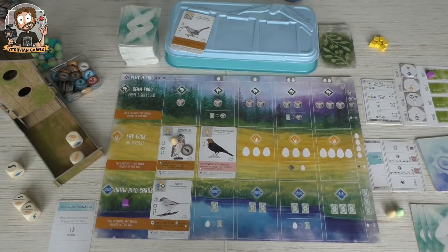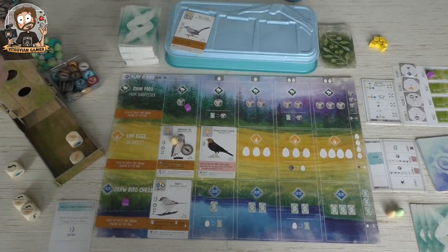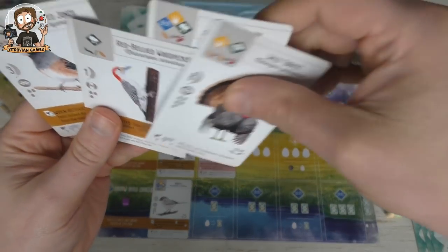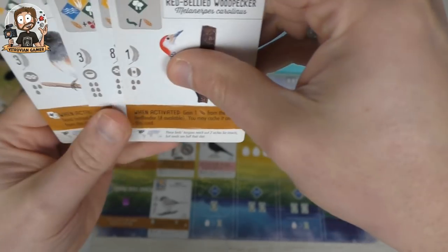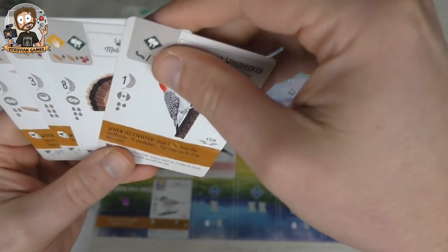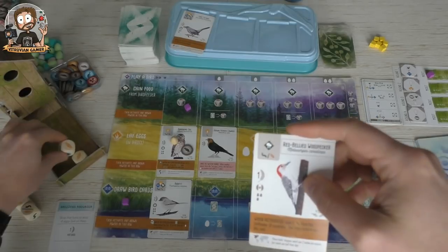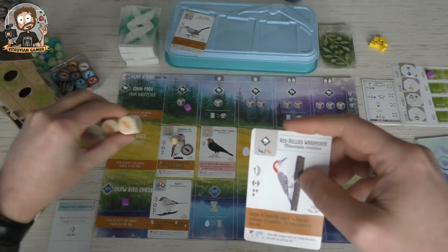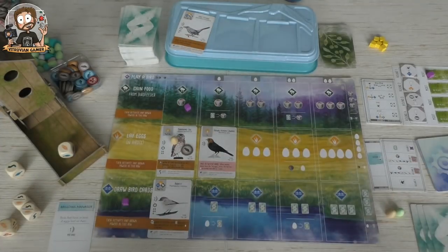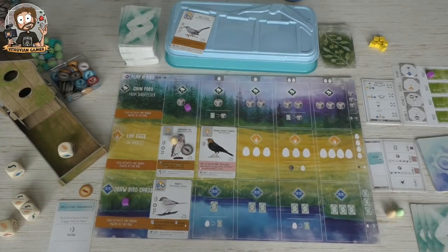Time for us to get some food so we can get some birds out. I'm going to play this action here. I'm probably going for this one first because it is the cheapest. Without re-rolling — I'm allowed to re-roll everything because every symbol is the same in the bird feeder — I'm going to take this one here, which gives me one of these. So at least I got one food, and that ends my turn, which is a little bit sad.